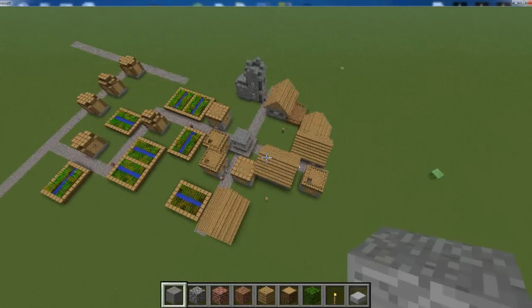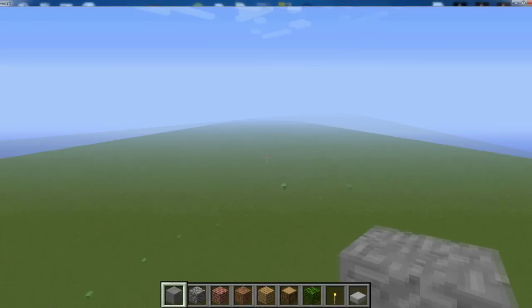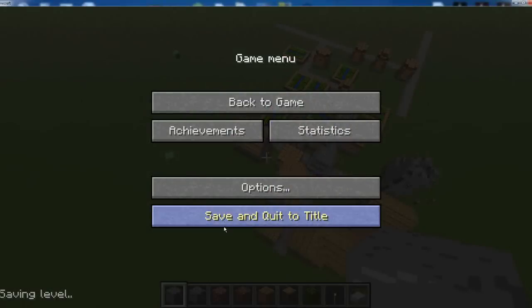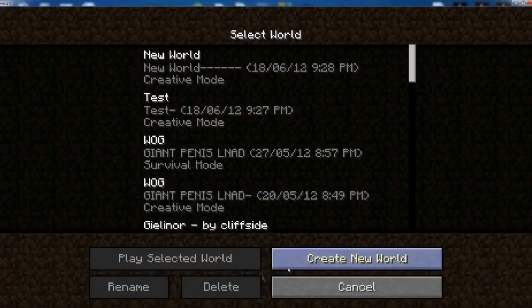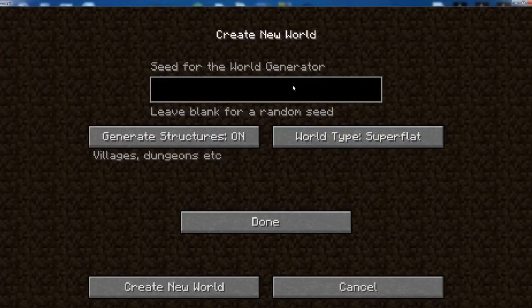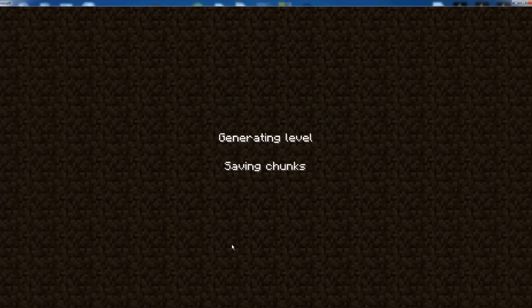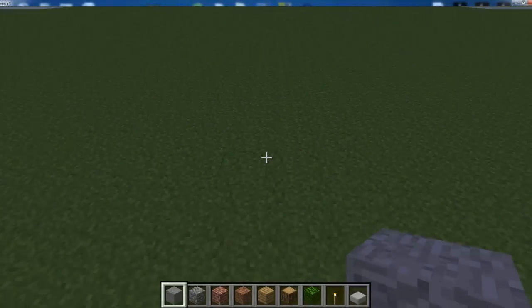If you guys want villagers, just seriously go to Superflat, type in anything you want, and you will get a nice village in the near vicinity. I'll show you once again. Let's think — creative, Superflat — what's a completely random one? Wogzilla. I don't know why I would type that, but alright, let's see. Look, watch this again. Ready, where are you village, where are you?